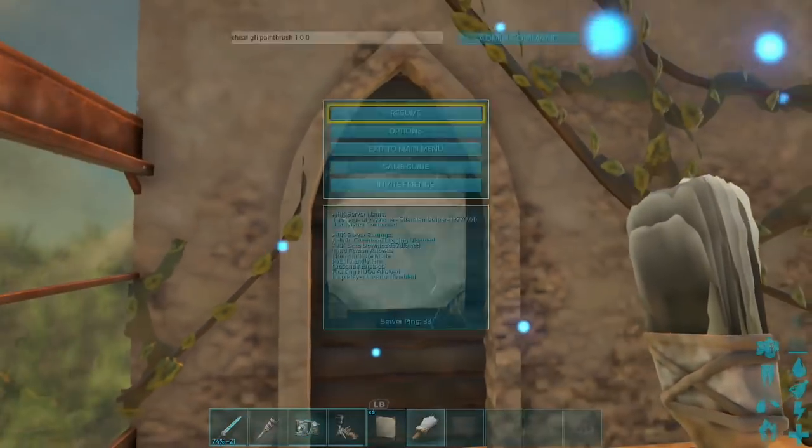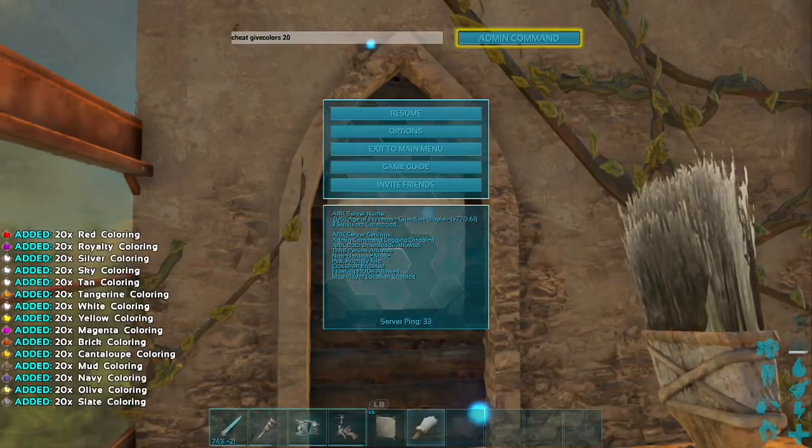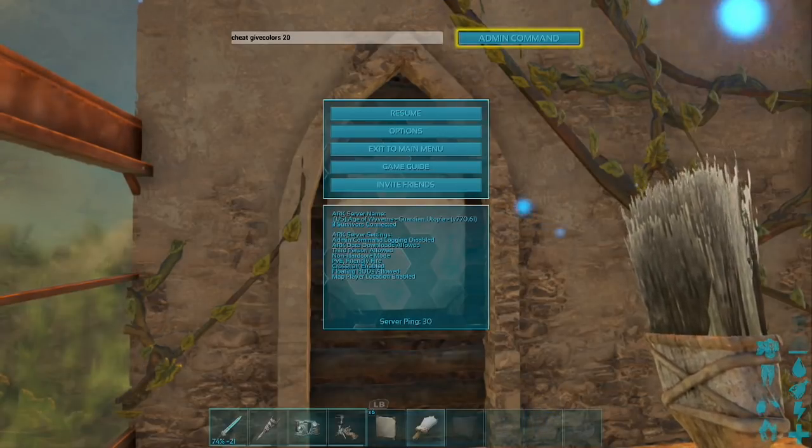Now we don't have any paint. This is a unique command just for the colors: cheat GiveColors 20. This number is how many of each color it's going to give you — this command gives you every color in the game. The only thing you can customize is how much of each color you want. I like to put 20 so it doesn't fill my inventory, since 20 is quite a bit of paint still. That'll give you enough for a few pictures at least until you run out of one color and then you can spawn more.